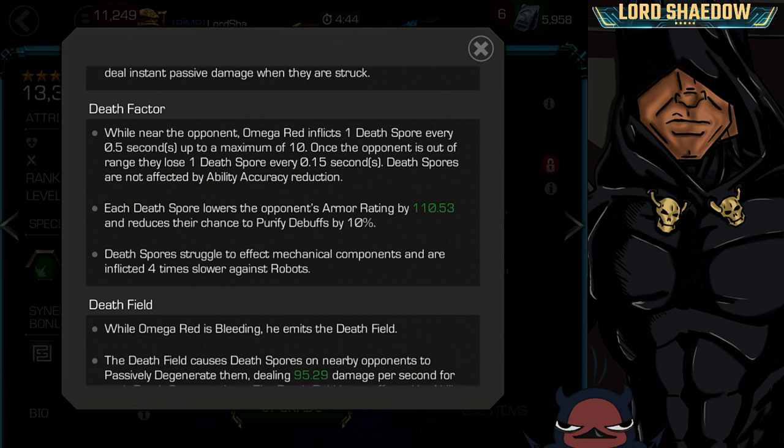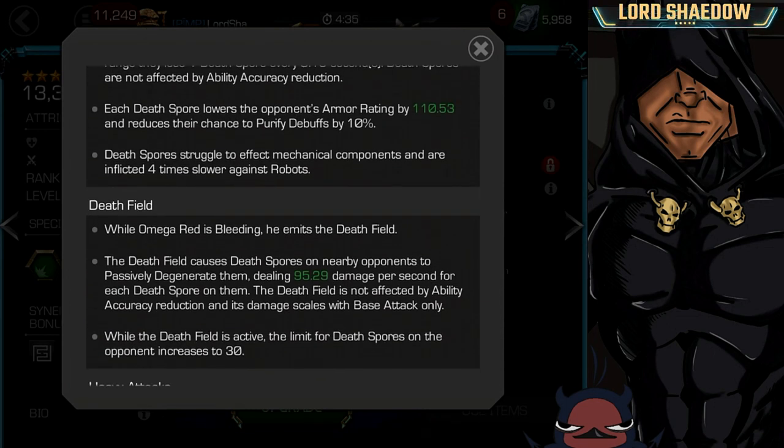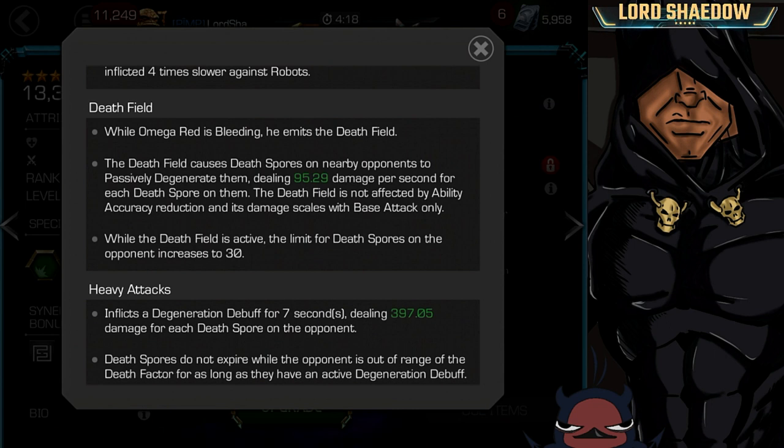They'll drop off much slower with the synergy. Each death spore also lowers the opponent's armor rating, and there's a chance to purify debuffs — that helps a lot when you're fighting Korg. Death spores struggle to affect mechanical opponents, so you want to avoid fighting robots if you can help it. Now, while he is bleeding, he emits a death field. You want him to bleed so he can have the death field — he is great with suicides because of this. With double edge, right from the start you're going to have your death field active.